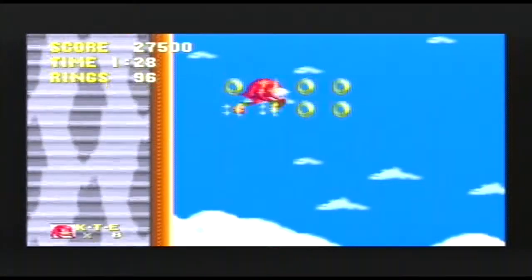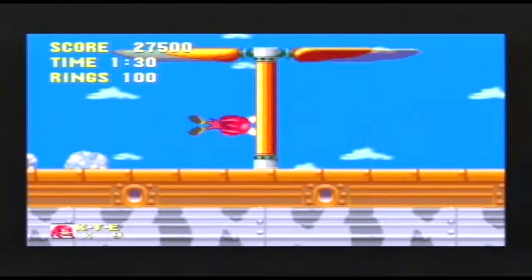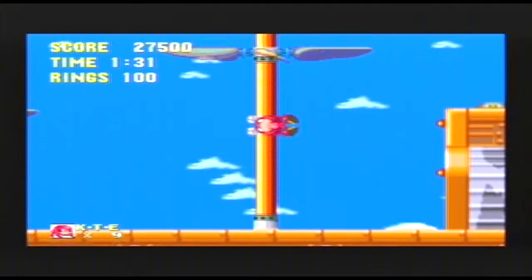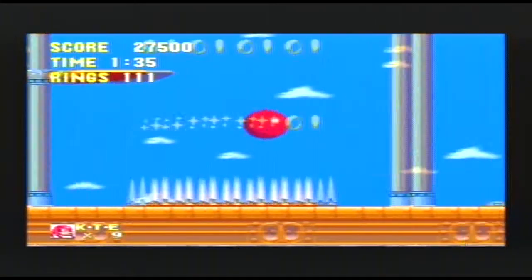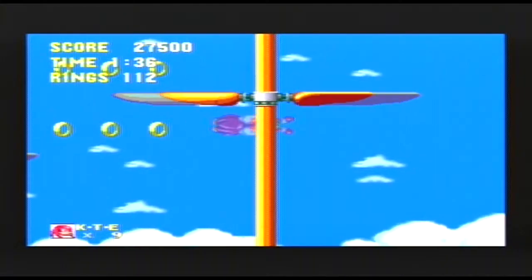That capsule lab will drop out enemies if you jump on it. Although, honestly, we can take care of enemies just fine. I mean, we're Knuckles the friggin' echidna. You just jump on them and they blow up.